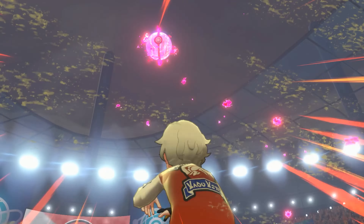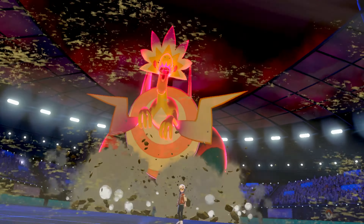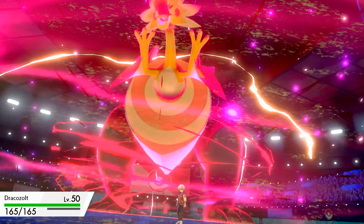We're 252 speed but not max speed — we're Adamant nature to do more damage. Most times when I run this you've seen a bulkier Dracozolt, but since the Weakness Policy is on Dragonite, there's no need. And we do take out the Rotom. One reason for Dynamaxing was I really did not want to lock myself into Outrage — which we may still end up having to do if they have a Dragonite.